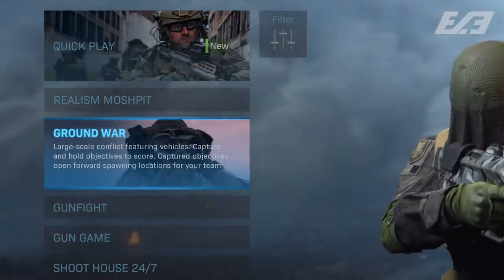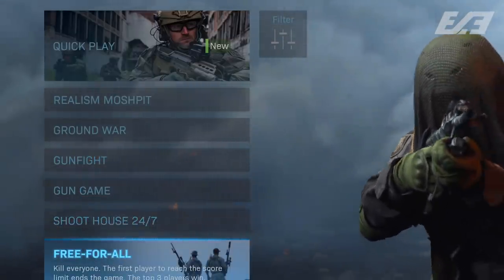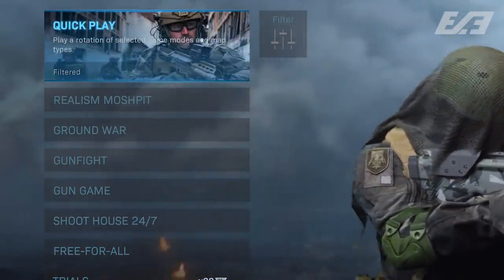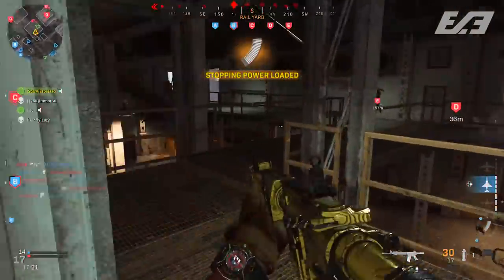Now talking about these new playlists and what's also new with the menus — there's now imagery with each menu selection tile. Things like Quick Play, Realism Mosh Pit, Ground War, and everything like that now have a corresponding image to spice up the visuals. It's not anything huge or game-changing, but something that adds a little extra flair.